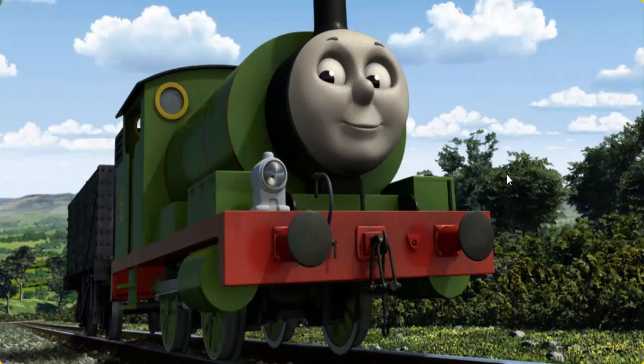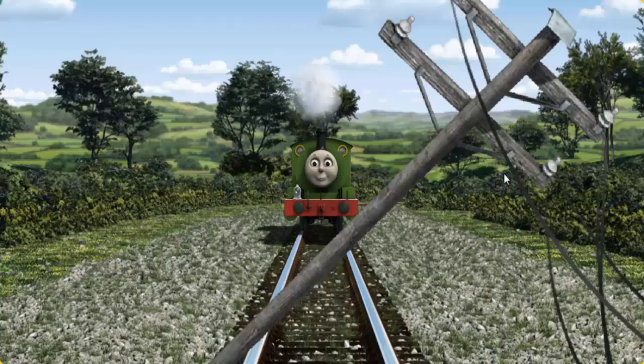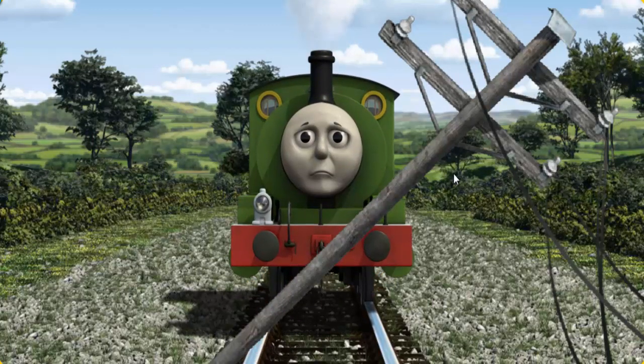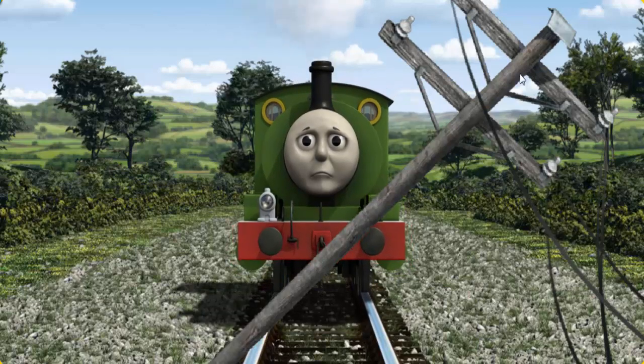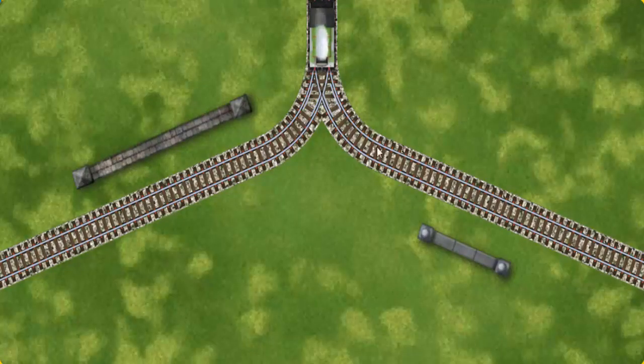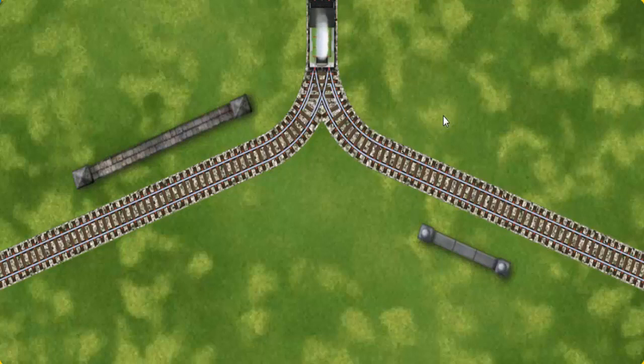Percy pumped his pistons and puffed out of the docks. Suddenly, Percy had to stop. He needed to go a different way. Show Percy the track that goes nearest to the shortest wall.